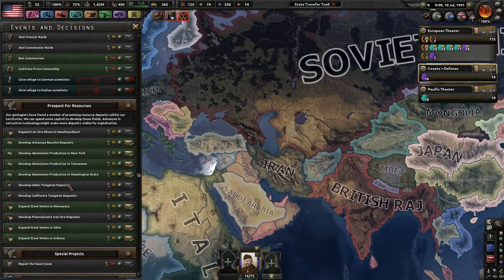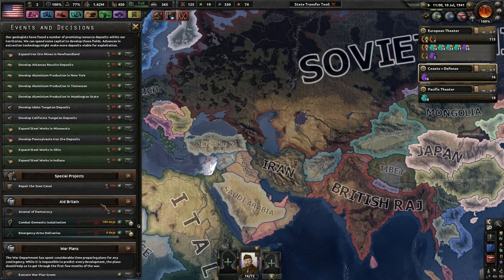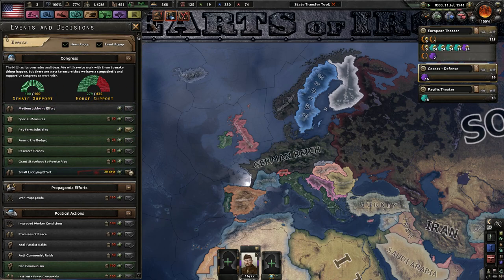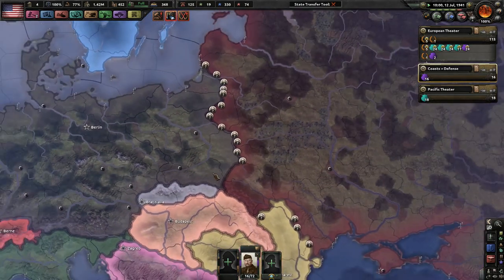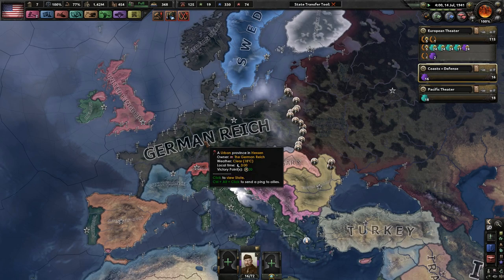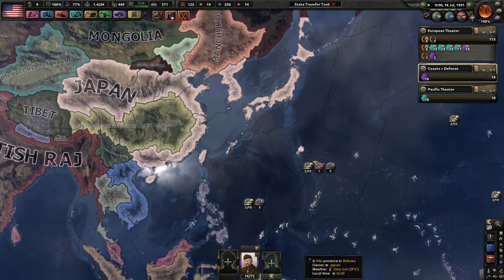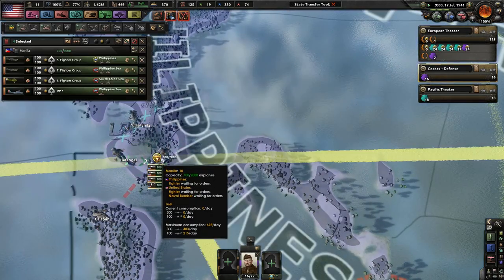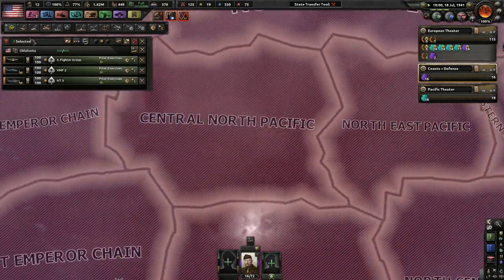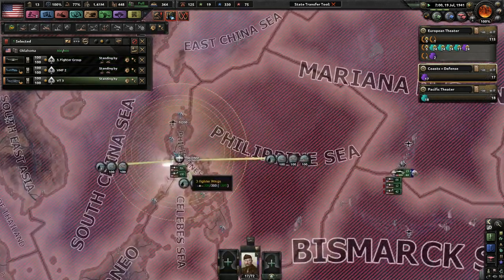Soviets, please hold out. Please do the best you possibly can. Combat Domestic Isolationism — yeah, that'd be good. We get more weekly war support and some more immediate war support. We'll do small lobbying efforts since we already have enough Senate support. Soviets, please hold out — I need you to at least last for a year. Basically we're just waiting for Japan to declare on our ally.